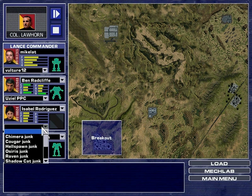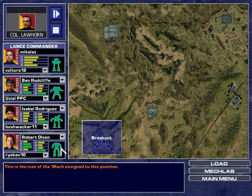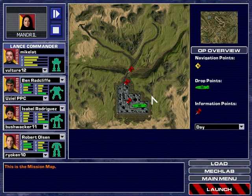He's not going to use the Hellspot anymore. You can have the Bushwhacker because I hate you. And you can have the Ryuken, Robert Olsen. We don't have anyone new, so I guess there's not much else to do but just start it. Okay, Striker Lance.